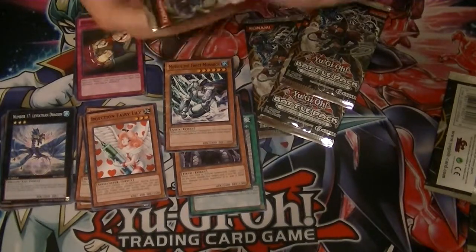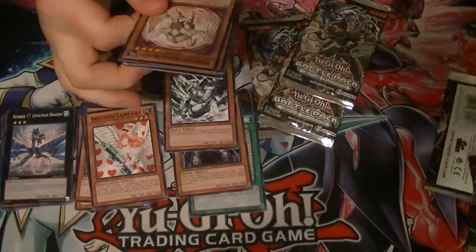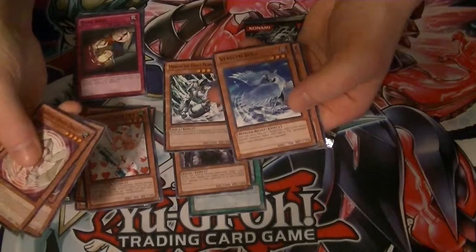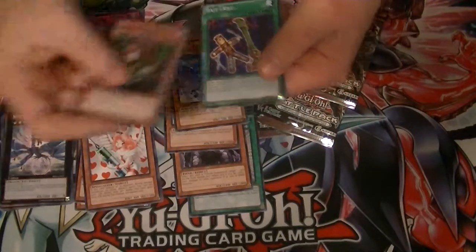Pack number 4. We got a Hardened Armed Dragon, Card Guard, our Star Foil is Stealth Bird, rare is Witch of the Black Forest and Bait Doll.